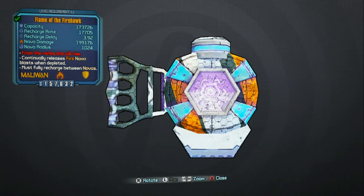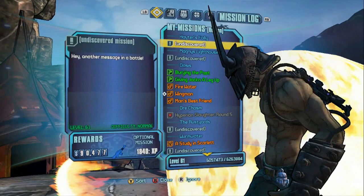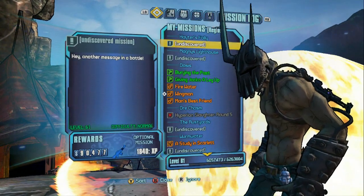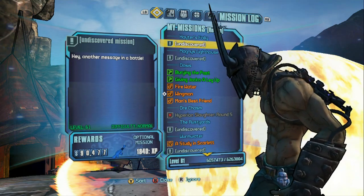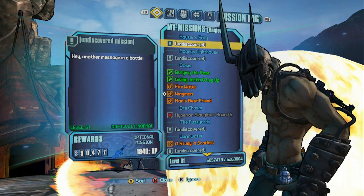Hey, what's up guys, it's Acid Glow here. We're in Borderlands 2 and there's something I want to talk about with the Flame of the Firehawk. One of the abilities this shield has is that it gives you continuous fire nova blasts the longer it stays depleted before it starts to recharge.